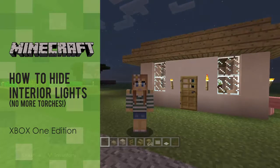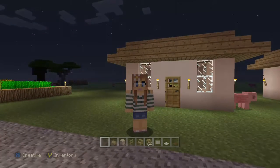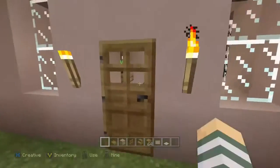Hey, it's Red Lace and today I'm going to show you how to hide your lights in your houses in Minecraft on the Xbox One. This is handy if you don't want to have torches everywhere but want to have enough light that monsters won't spawn inside your house.